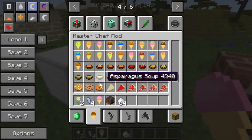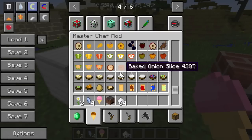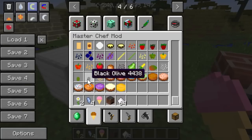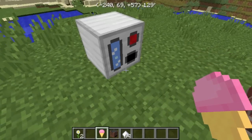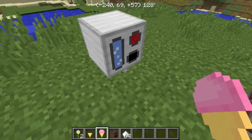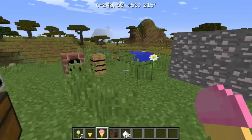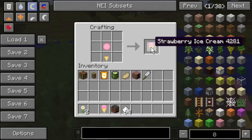It also adds different soups, cookies, pizza, peppers, onions, waffles, and boiled eggs. I'll use a strawberry as an example. You put the ice shards in to charge up the ice cream maker, add sugar and a strawberry, and you'll get an ice cream ball. Then you combine the ice cream ball with a cone to get your ice cream cone.